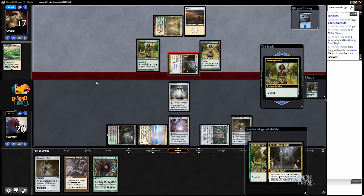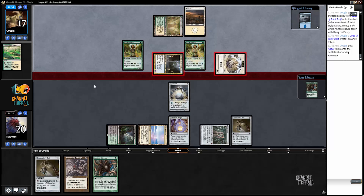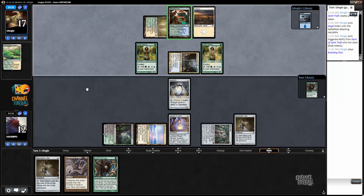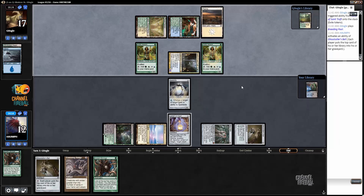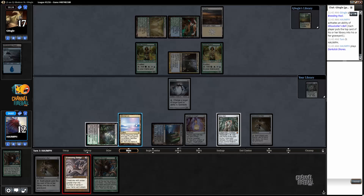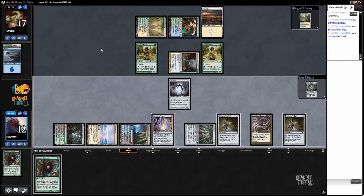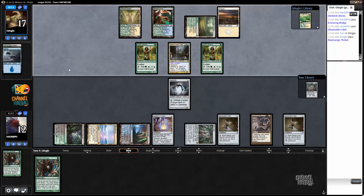We're taking a ton here. Do I want this Ancient Stirrings? I don't think so — I just want to draw a land or something. No Collected Company — I think my opponent would have just Companied. I'll take the land; I'm pretty happy with the land. That allows me to empty out my hand. Now I don't actually take any damage and we have basically the full lock on turn three.